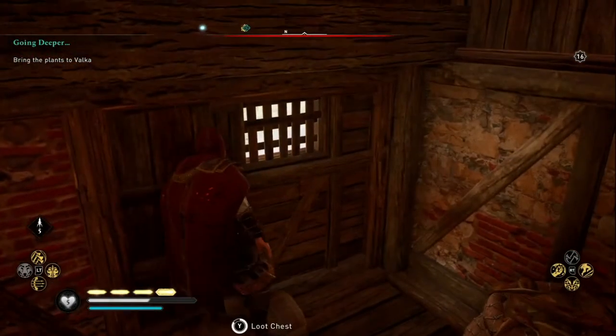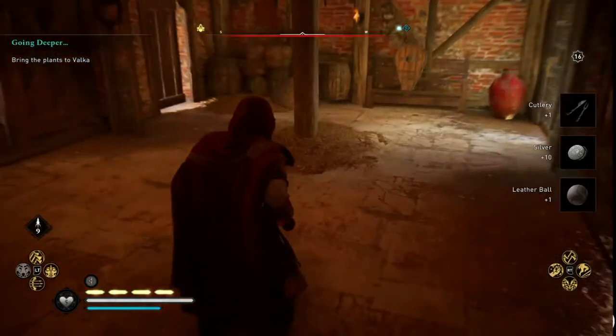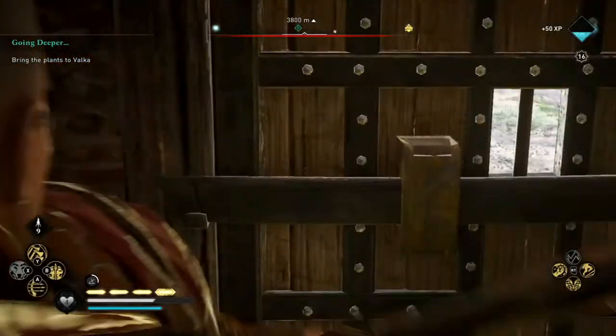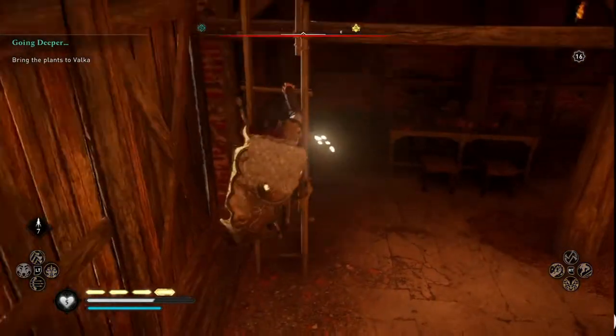Once inside, we're going to go ahead and grab this — one of the wealth chests that are right here. Now I'm going to jump down and we're going to take out these guys real quick. Once they're dead, you can go ahead and unblock the barricade.